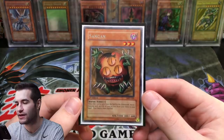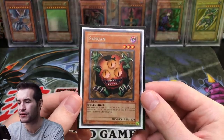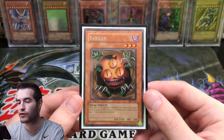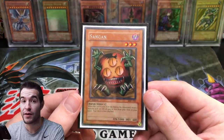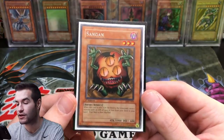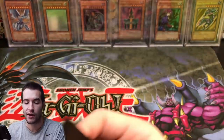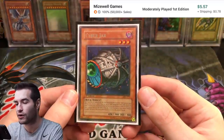We have Sangan, first edition from Metal Raiders — I actually pulled him from a Metal Raiders box so he's mint condition. He is a rare version though, so I'd say the higher rarity is probably the Retro Pack 1 version. There are definitely some foil versions that are probably better, but this guy is still worth quite a bit in first edition Metal Raiders. Let me know what you think would be the better version.